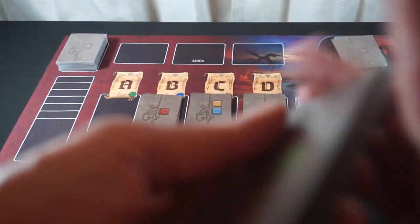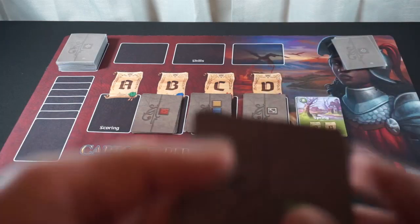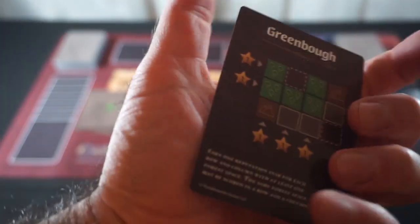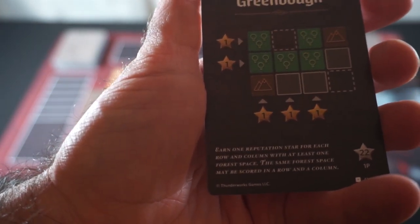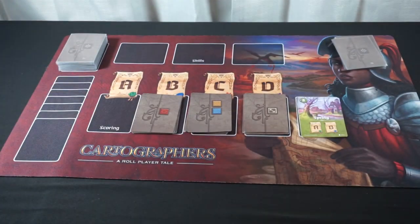Objective A will be based around our forests. We'll give these a shuffle and a cut. And this is what our objective around the forests is going to be — Green Bough. Earn one reputation point for each row and column with at least one forest space. The same forest space may be scored in both a row and a column. The number in the lower right corner will come back to that at the end of the game.